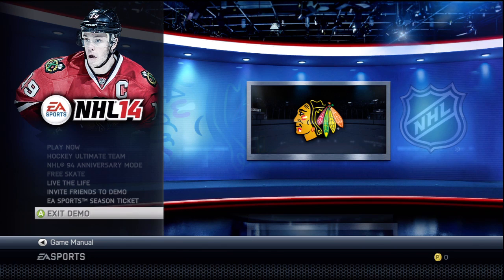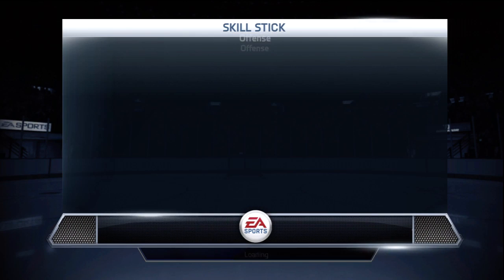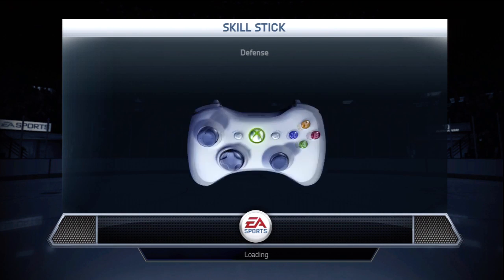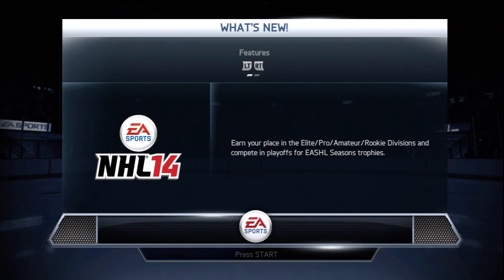I'm gonna give you guys an in-depth tutorial on how to do a proper puck chop. So many of you guys probably know how to do that, but they have made some changes to the puck chop this year. I've adapted to them — I haven't really used the technique in 13, but I said in a previous video that I'd start using it more because it actually looks pretty useful. Be expecting a lot more tutorials to come guys, I'm just trying to get all the dekes down pat, understand them, so before I make a tutorial I want to know what I'm talking about.